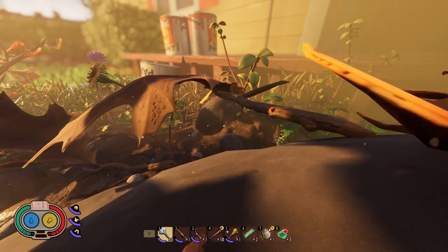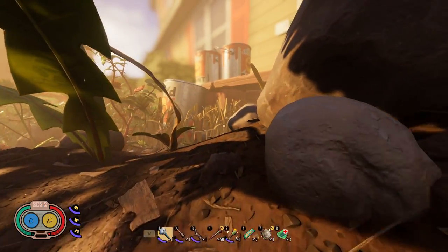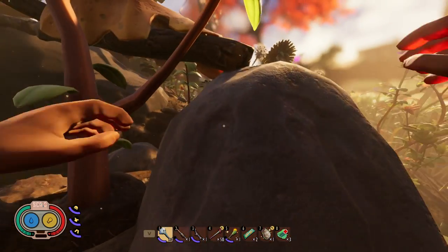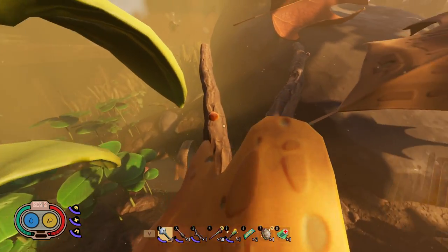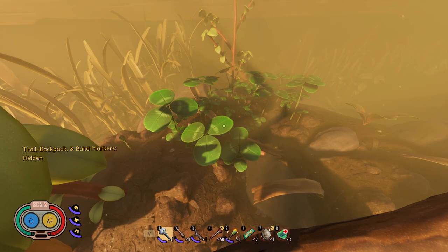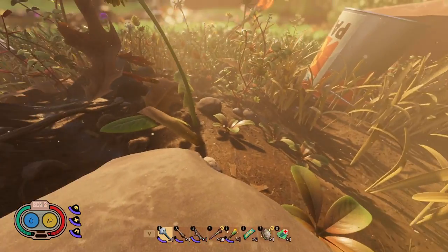There's also a second location right down here near another rock. As you can see there's one down there, and sometimes there's another one on the other side of the rock. Bombardier beetles usually spawn in pairs, so there's typically one or two here as well. So those two locations together give you around four beetles fairly close together — two up on the rock and then one or two down here near the second rock.